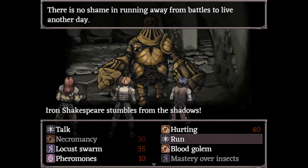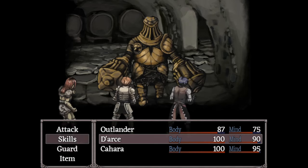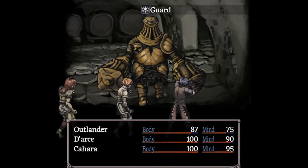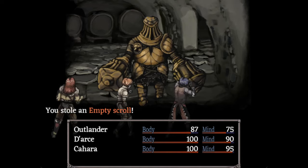With that clarification, we can start from the basement, where we are going to fight the Iron Shakespeare. You can steal from the Iron Shakespeare either a quill or an empty scroll. The empty scroll is basically a free generator of an item or of a skill, and the quill is what you need to have in order to use an empty scroll.